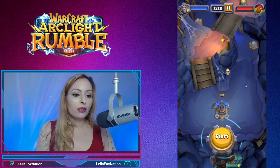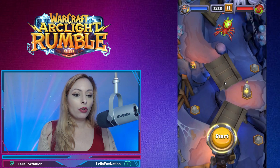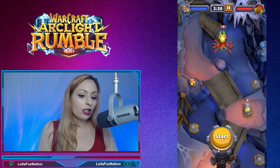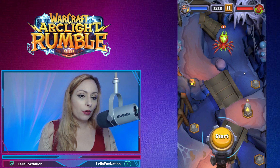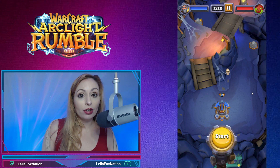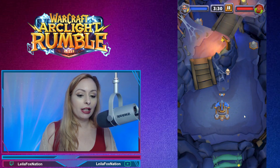Looking at this map, we do have a low ground zone where you're going to see these little mines, and then we have a bridge with a high zone. They basically give you a tip on trying to secure the high zone against her. Let's go ahead and play.